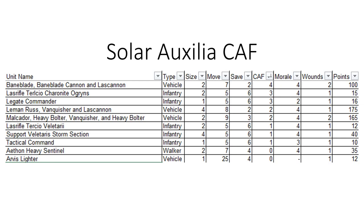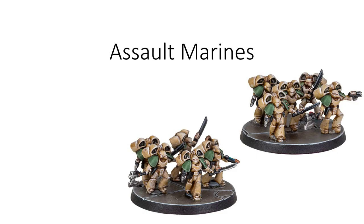On average, there are fewer Solar Auxilia units that can stand up to engagements. However, Auxilia units tend to be more specialized. Of the first book, only the Baneblades have a close assault factor of 4, while the Ogryn and Velatari have Rend for an additional average of 3.5 above what they are listed.